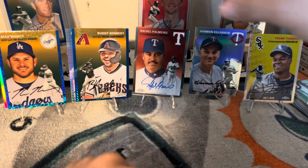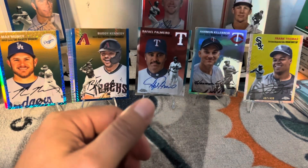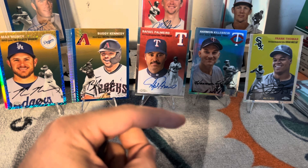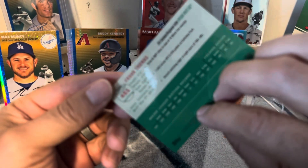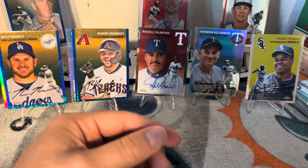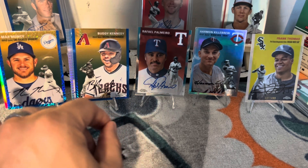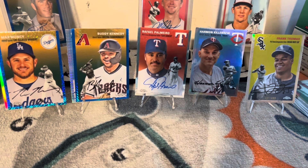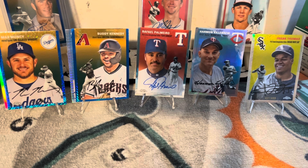All right, guys — we got an auto out of Rafael Palmeiro, that one sneaked in. Not numbered but it's a base, I'll take it. Palmeiro looks pretty centered, no issues. Buddy Kennedy rookie card, Harmon Killebrew refractor, and a Frank Thomas Topps logo refractor — beautiful card. Shimmer Max Muncy, that's pretty cool. And Kyle Stowers again. Then I pulled the massive Adley Rutschman base — I'll take it! He's hitting over .300 right now, destroying it, close to 48 RBIs.